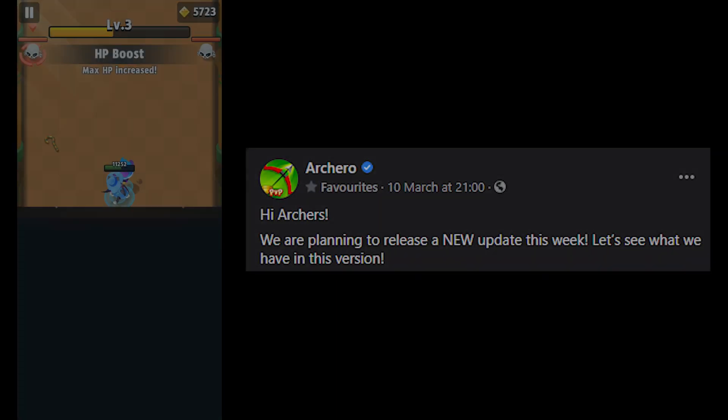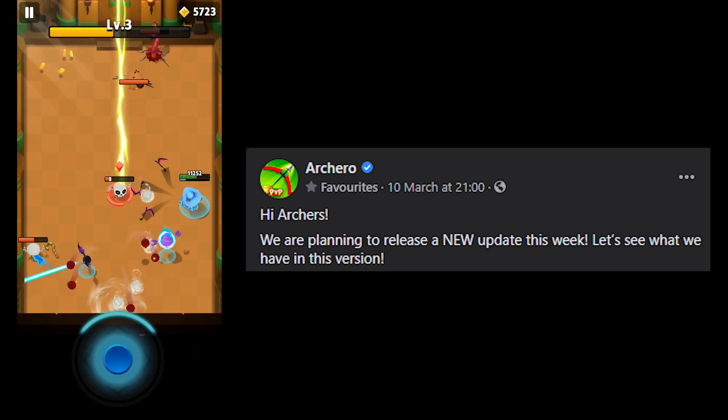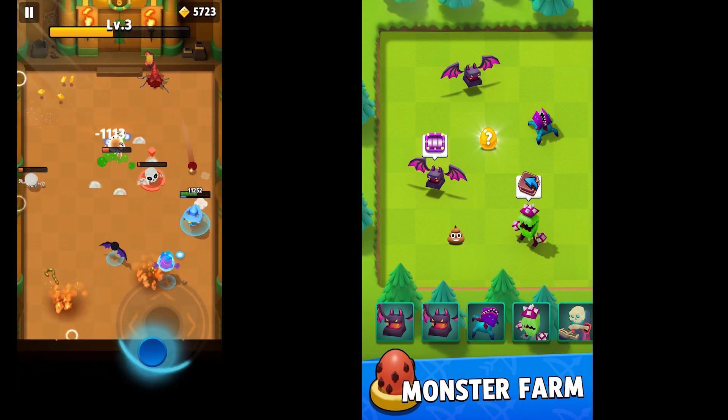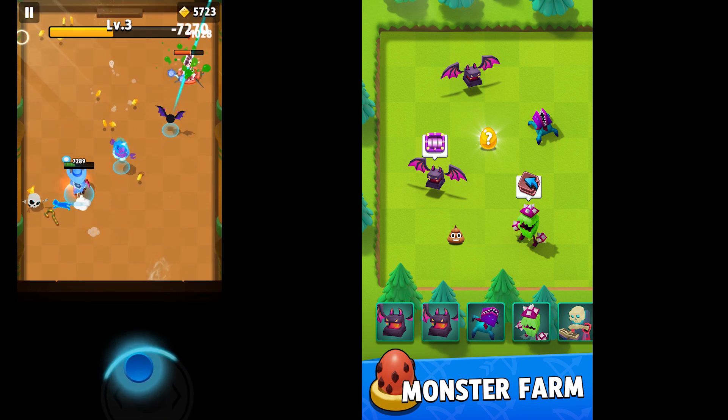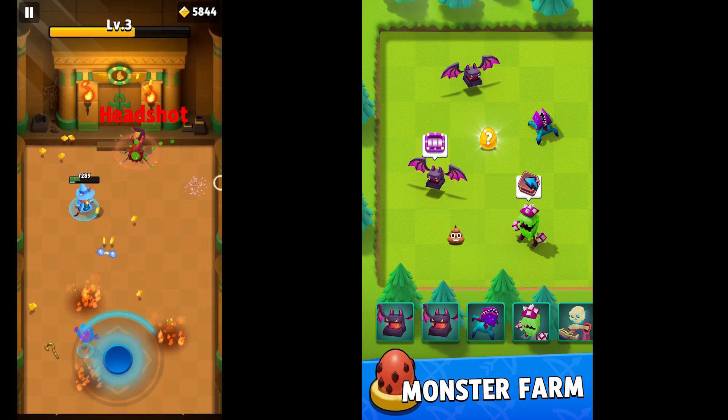Hi Arches, we are planning to release a new update this week. Let's see what we have in this version. Number 1: new events added in farm and hatchery, exchange, clean, dig, and identify. This is the image that has been attached with it.